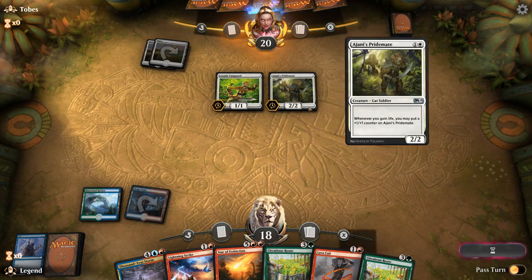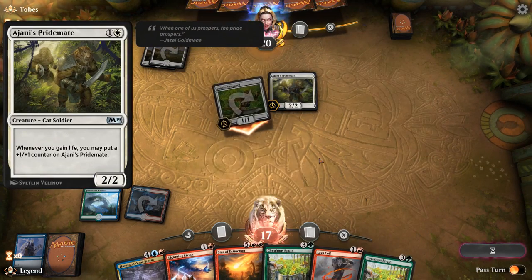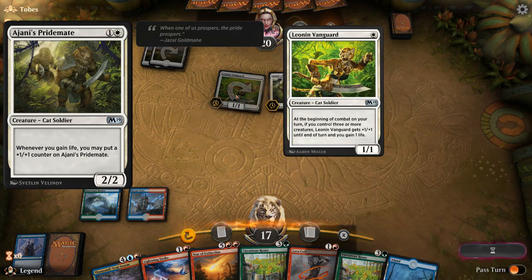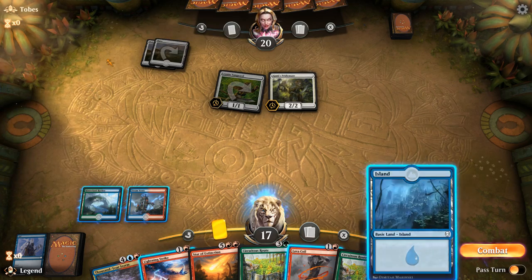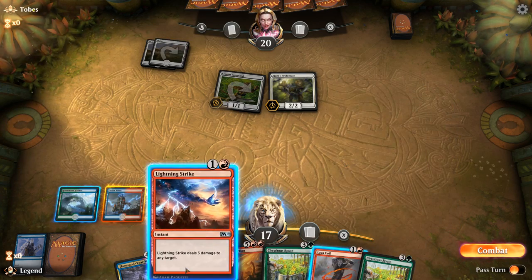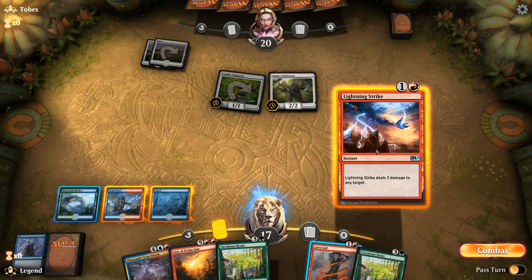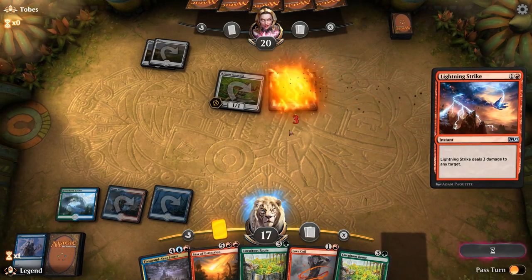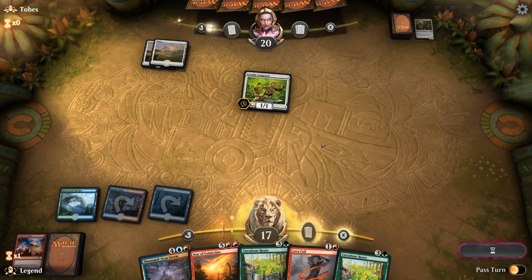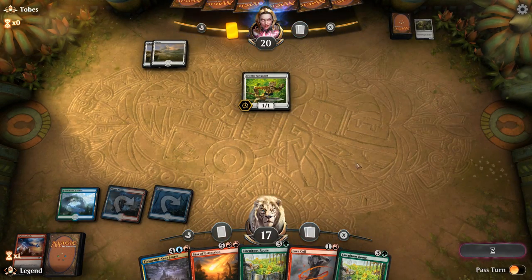Opponent plays a Ajani's Pridemate — definitely a lot scarier than the Leonin Vanguard, but they combine pretty well since the Vanguard gains life to trigger the Pridemate. We did find the land luckily. I think I'm just going to Lightning Strike the Pridemate and keep the Lava Coil for later in case they stick a Pridemate and put some counters on it — the Lava Coil can still get rid of a 4/4 Pridemate. I wanted to do it mainphase just in case they're running some pump spells.